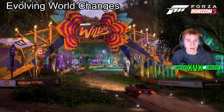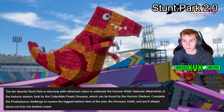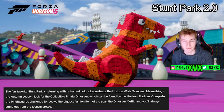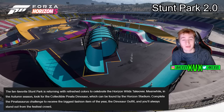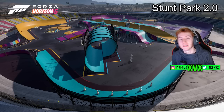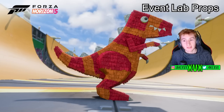The fan-favorite stunt park is returning with refreshed colors to celebrate Horizon Wilds Takeover. In the Autumn season, look out for the collectible piñata dinosaur, which can be found by the stadium. Complete the Piñatasaurus challenge to receive the biggest fashion item of the year — the dinosaur outfit. Now what instantly annoyed me is the stunt park is not truly new; it's just got new colors. I thought 'refreshed stunt park' would mean more than just new colors, but whatever — the stunt park is back.